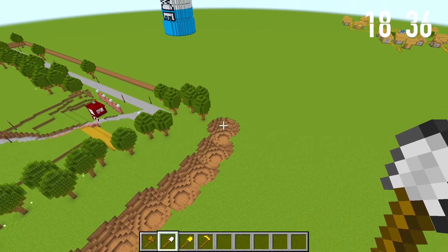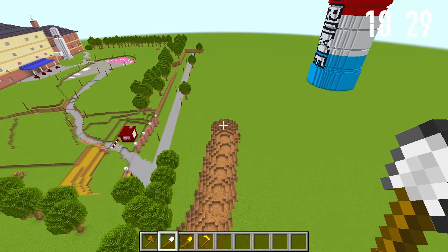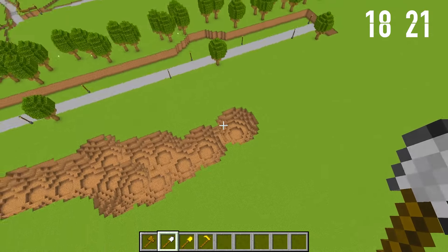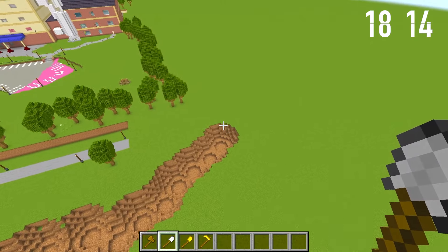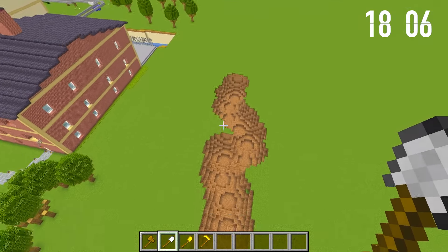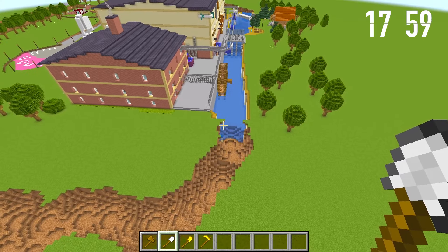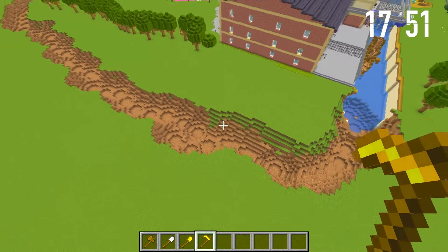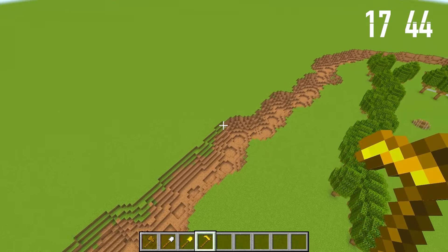Just look at this, how perfectly it goes. We're gonna give it some makeover with some super tools. Just look at this, how cool it starts looking. Now look, we're gonna use some kind of smooth tool. We're gonna make this river look like a real one. So cool, right?